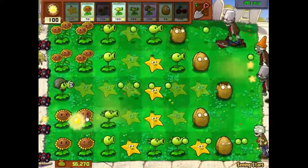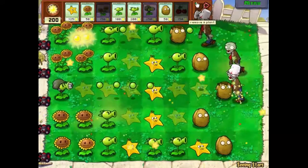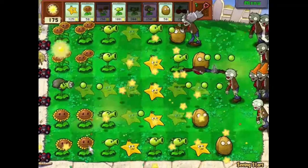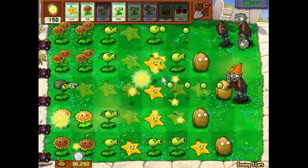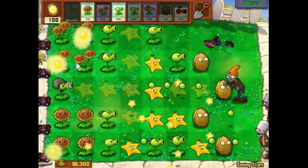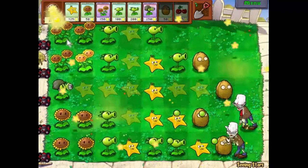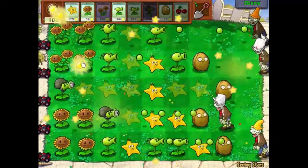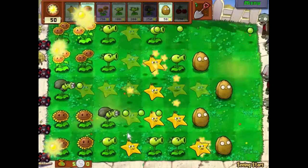We've got some pretty good defenses over that side and I'm about to make them better. Star fruits are really powerful but they're really frustrating at the same time, because they only shoot in a star pattern — which makes it so hard to plan for. We need another walnut here. I think we'll just make an explosion there to take a bit of the pressure off for a minute.